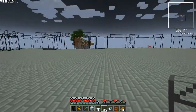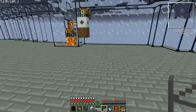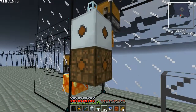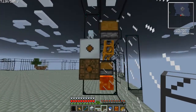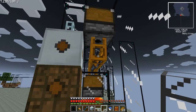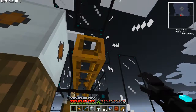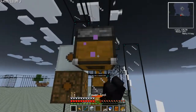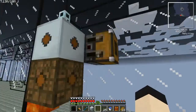I actually had an enderman walk through this portal and end up in this world, which was quite funny. As you can see, this is a medium voltage transformer and this is a low voltage transformer. I've got a relay here, which seems like it is in a very crappy spot to me.